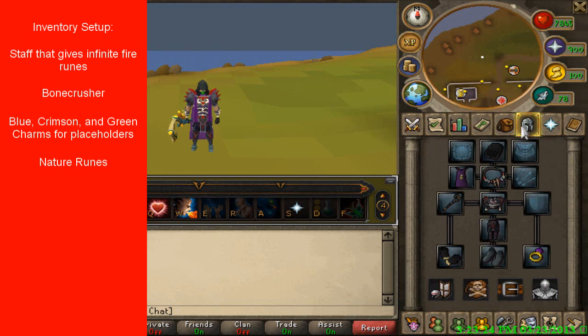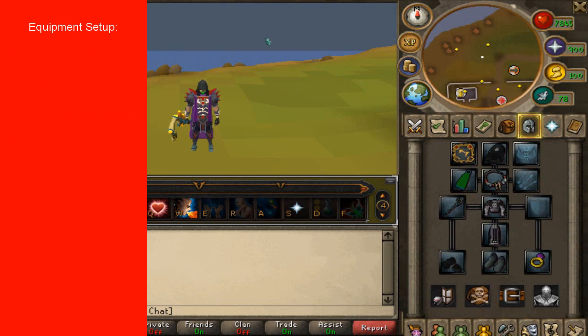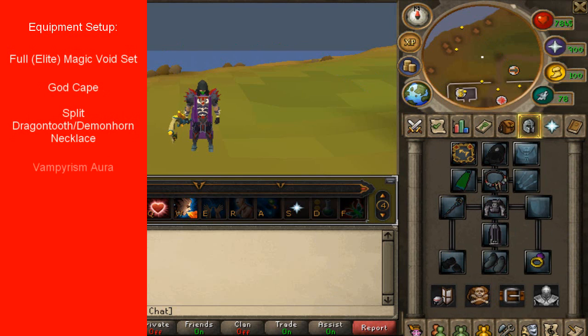Now for your equipment setup — I'm going to have a changing image around here. With the first method, which is the method I like to do, I wear Void Mage and I have a Vampirism Aura. You can either use Vampirism Aura or you can use Soul Split. I don't have Soul Split yet, so I'm going to be using Vampirism Aura.